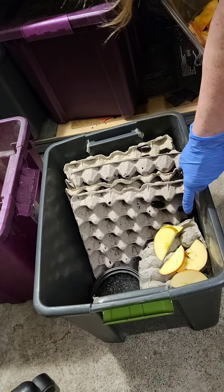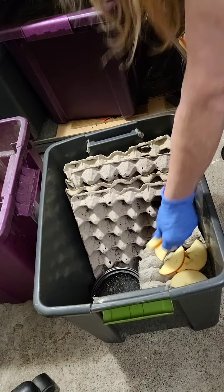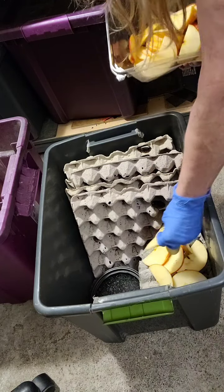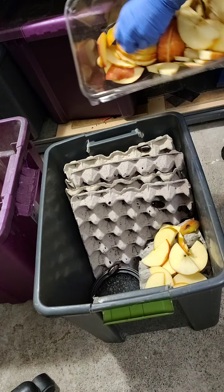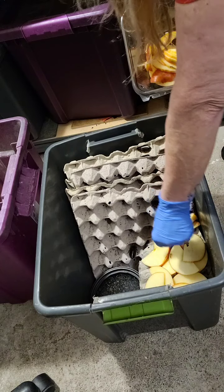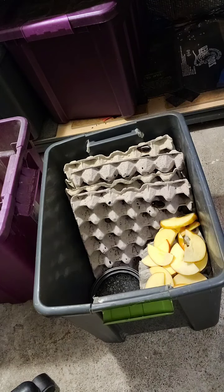I always put an egg crate over the food area, and I put my apple snacks and other vegetables on top of it. Today I'm using apple. I put it over the egg crate because if it goes moldy, I only have to pull out the old one and throw it away.